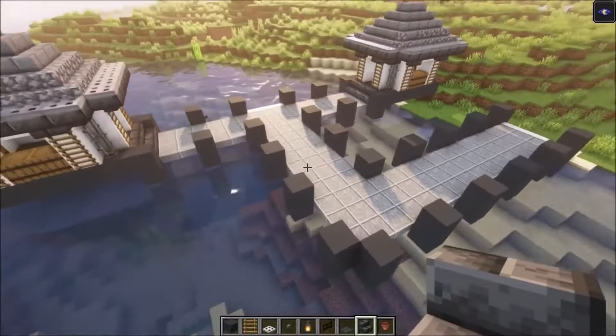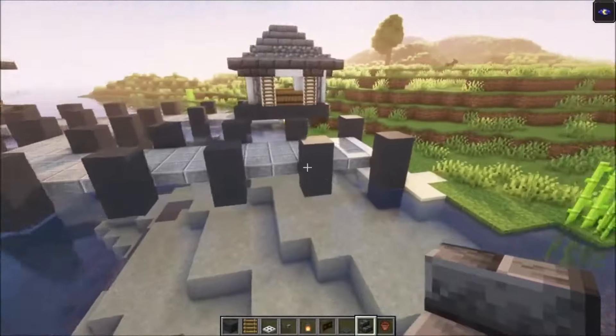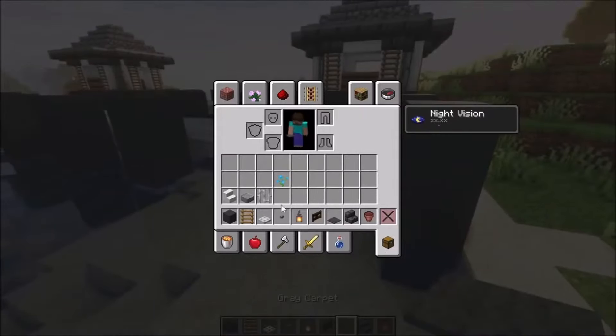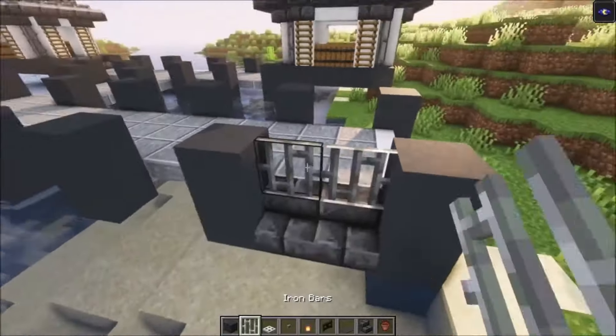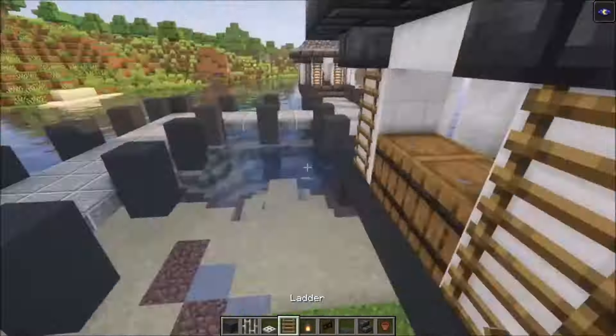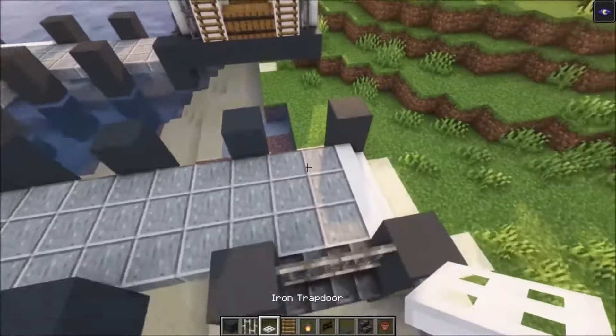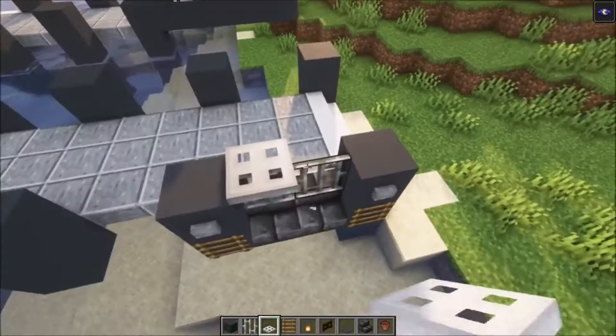Once done, it should all perfectly line up. To decorate these, add some stairs, then take some iron bars and place them on top. Add some buttons on the sides and place ladders underneath. After that, take your iron trapdoors and place them on top of the iron bars. On the sides, use some lanterns. Then go over the pathway, go in two blocks, add one carpet, skip two, and continue — just follow along all the way.